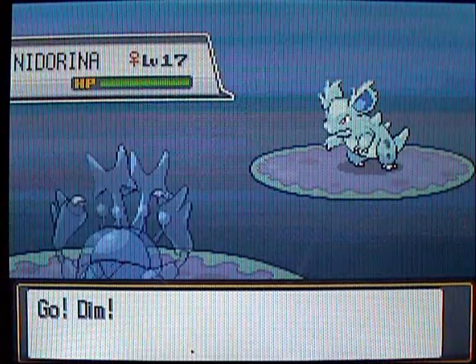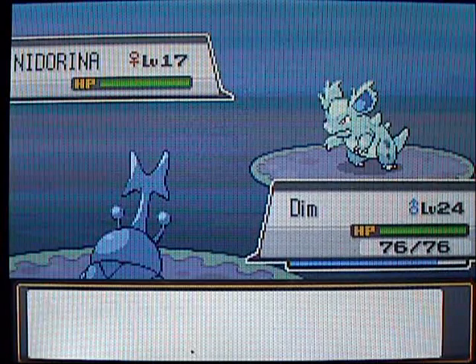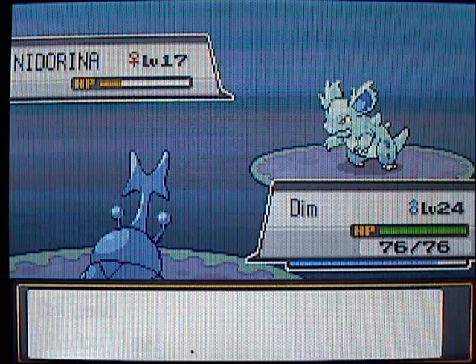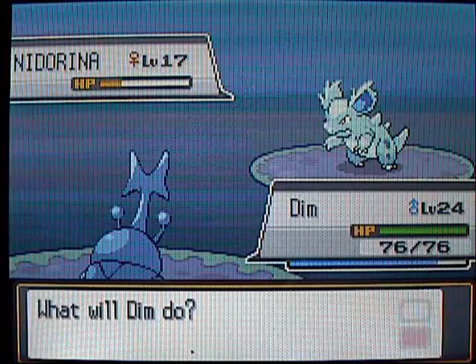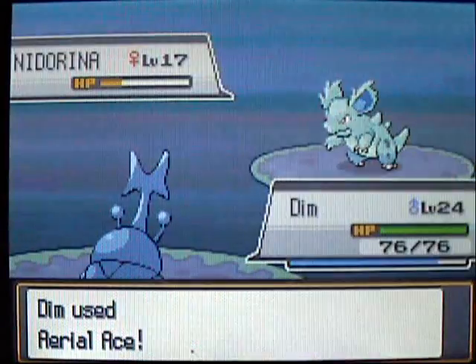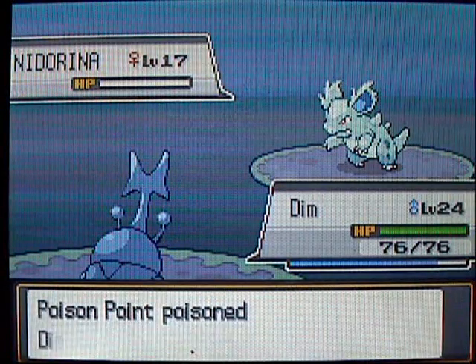This trainer's got a Nidorina — so at least you're only fighting the Nidorina, not the King and Queen. I'm trying out my new move Shadow Claw, mainly because Brick Break's not very effective against Poison-types since they resist Fighting. We'll finish with an Aerial Ace, but Poison Point ends up poisoning me.